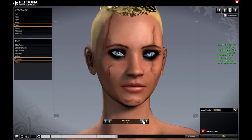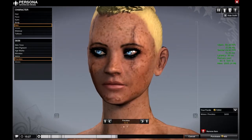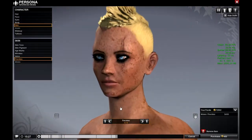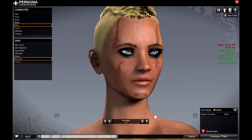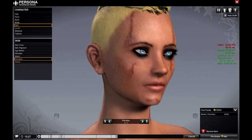Freckles! Put freckles on and — oh my god, it's horrifying. She's a ginger now, she has no soul. You can give a crazy amount of freckles if you want to look like the perfect ginger. You can look like Bridget — you can do it with freckles.